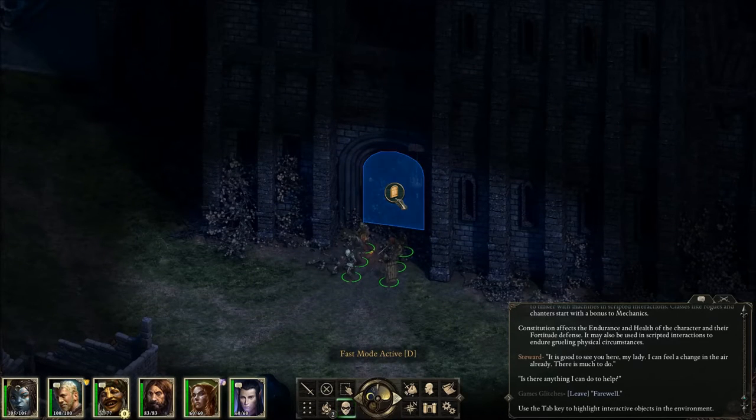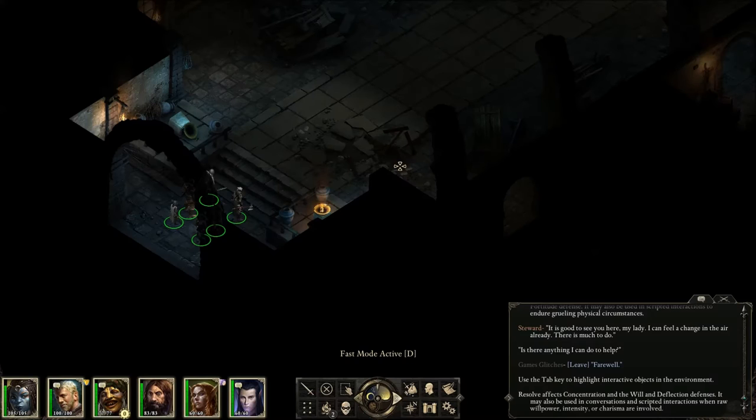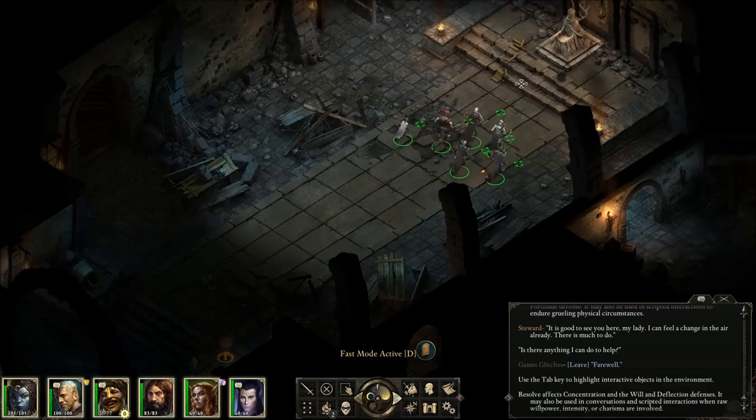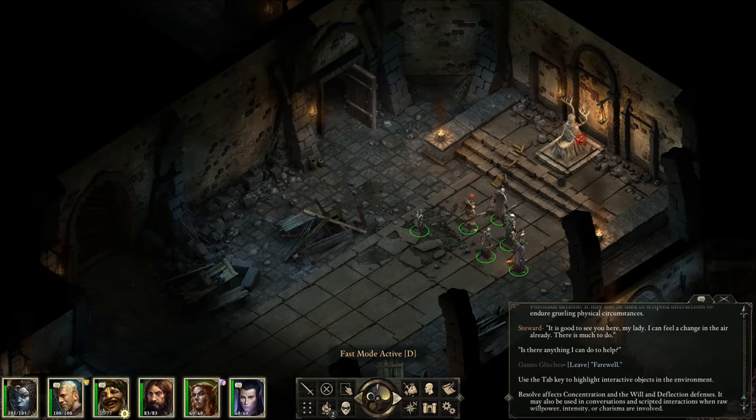Now let's go into the Keep. When you talk to the stewardess and tell her that her previous master has died, she will be saddened and then offer a new position to you to become the master.